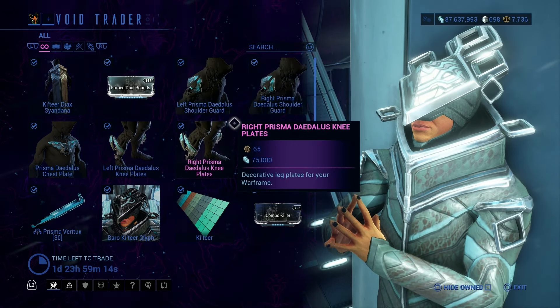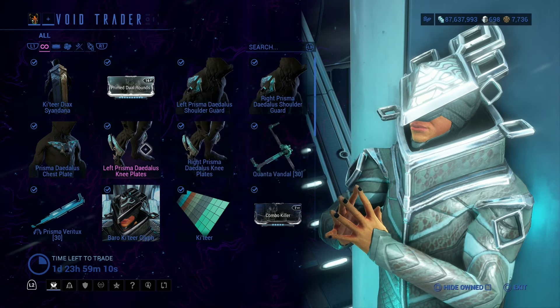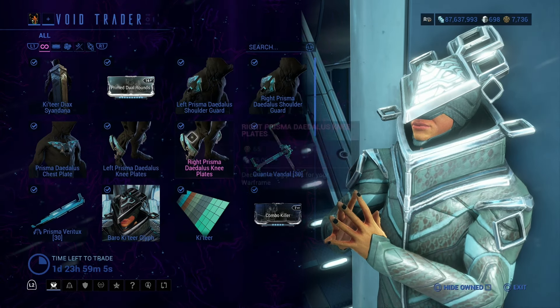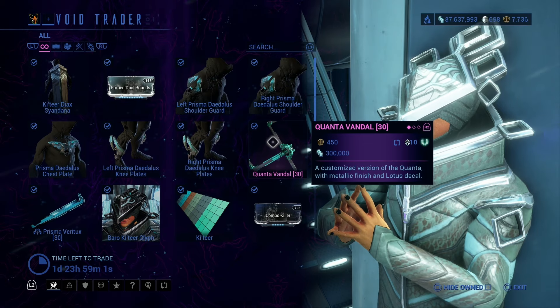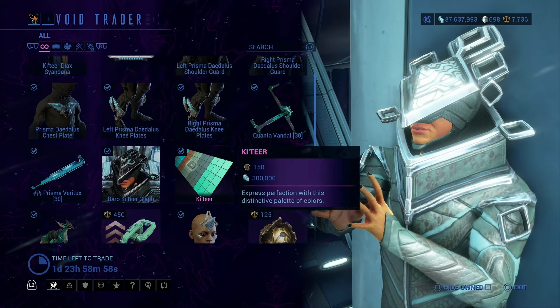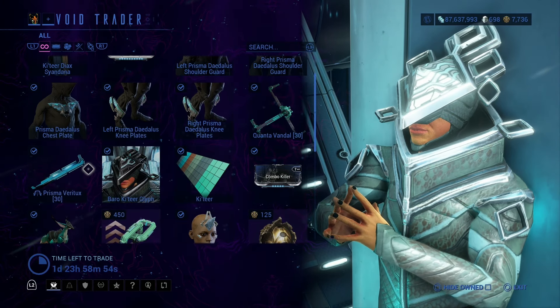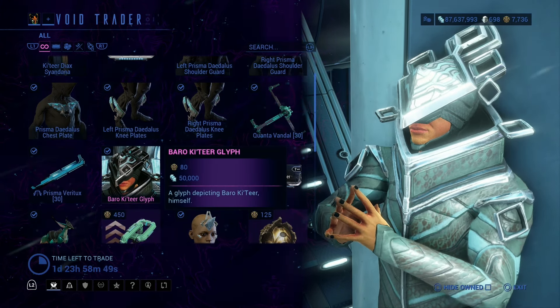Then we have the left Prisma shoulder guard, right Prisma shoulder guard, Prisma chest plate, left Prisma knee plate, right Prisma knee plate, Quanta Vandal, this is an Archwing Melee, and Barbo Katera Glyph, Katera Color Palace, Combo Killer Mod.